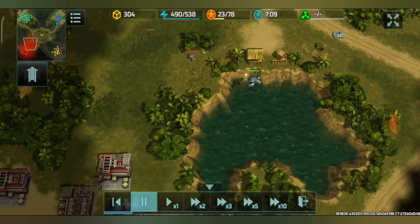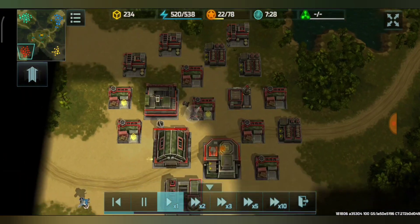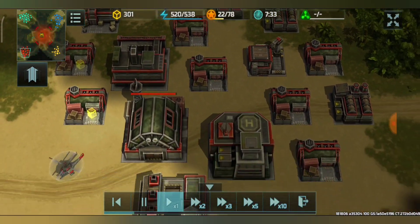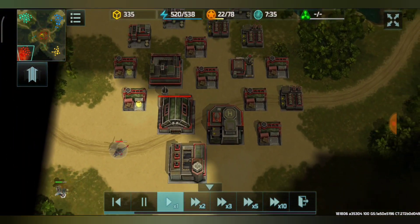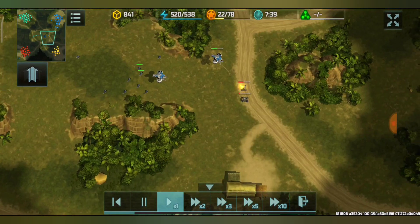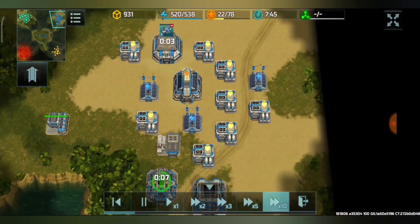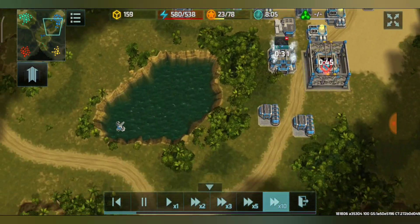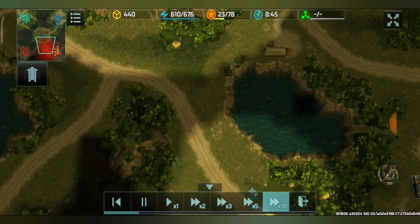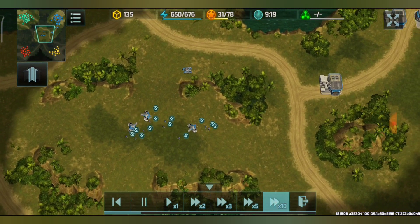Going to the enemy base, I found out they also have HQ level 3, dragonflies, and they're going to have porcupines with one special vehicle factory. They have seven supply centers and three barracks for producing grenadiers — all barracks are at level two. Unit production is still going on.